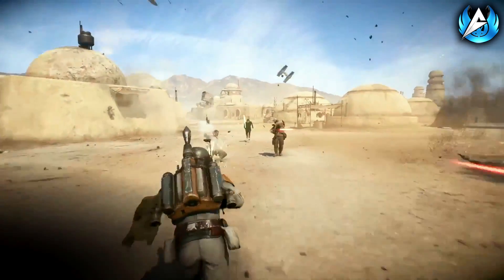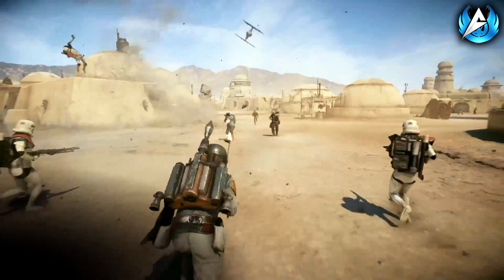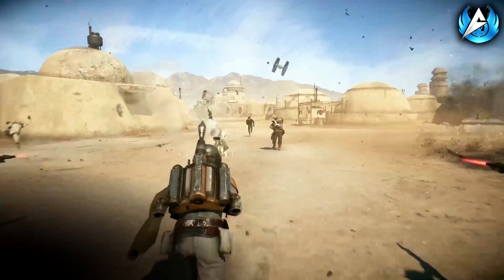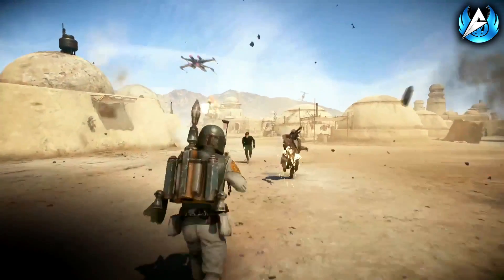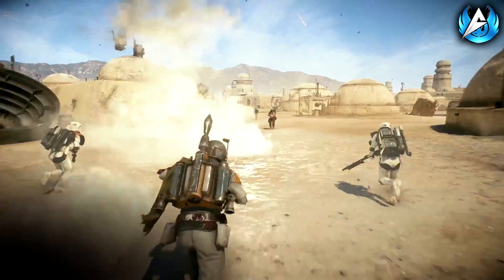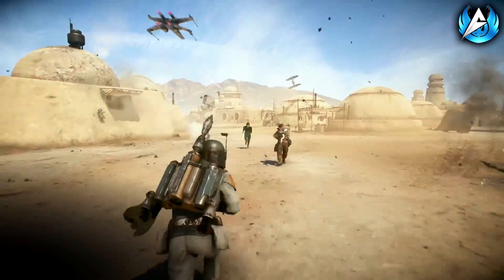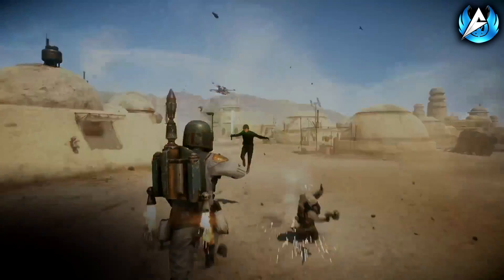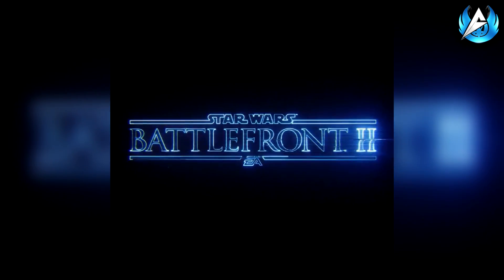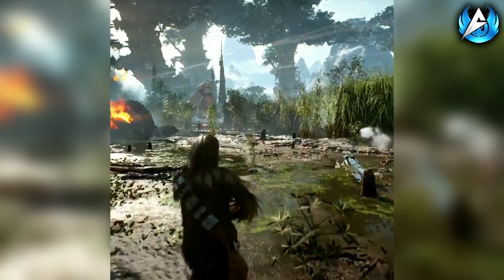The other interesting shot from the Boba Fett gameplay is the end scene where we see him going head to head with Luke Skywalker on Mos Eisley. Mos Eisley looks like a very interesting map — we've seen it at night, at dusk, and during the day, suggesting there will be varying map times in Battlefront 2. There's dust floating around, making it feel like a very alive map, exactly how you'd expect Mos Eisley to look in a Star Wars game.